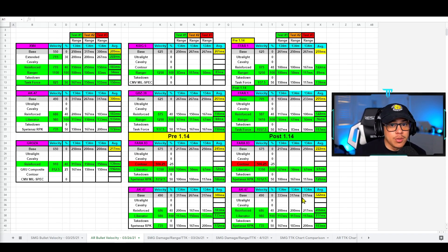Assault rifles in the game generally don't have too many issues with bullet velocity — that's usually prevalent with SMGs, so that's the good news. With the AK-47 pre and post patch, I didn't see many crazy differences between average values. It's always good to double-check every individual barrel to make sure they're working as intended. The last thing we want is to use a barrel that claims to increase bullet velocity but actually hits slower than it should.